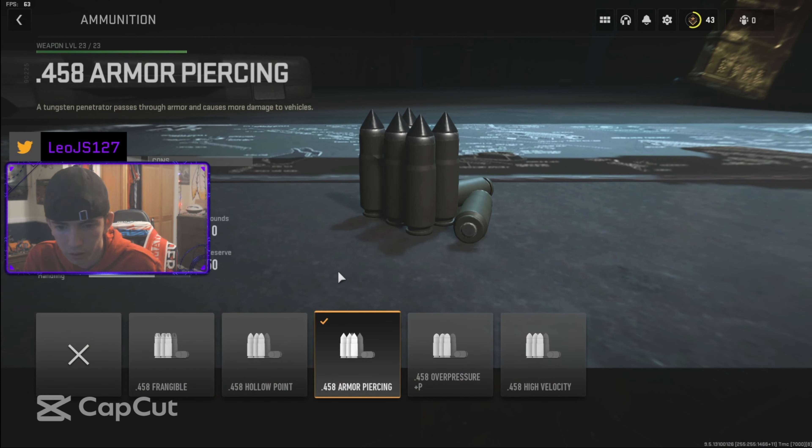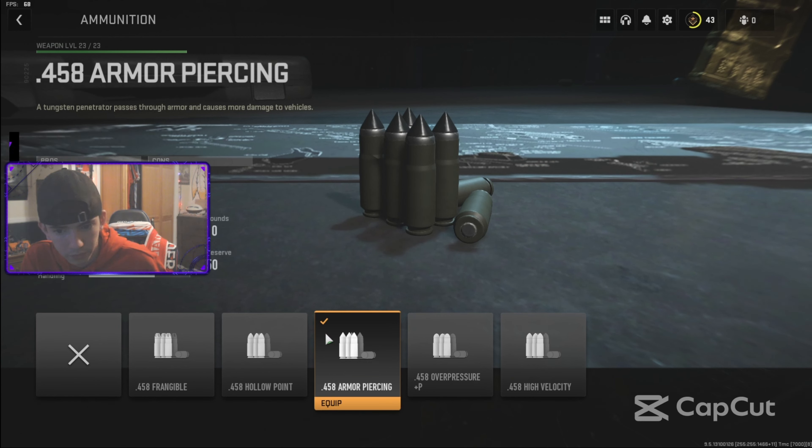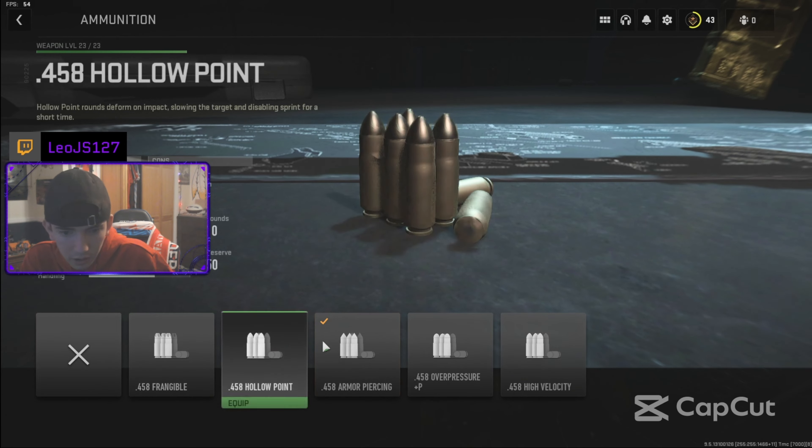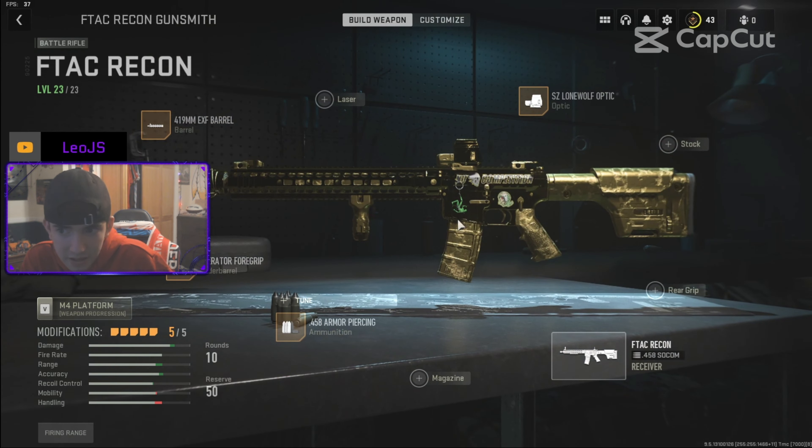Now this is one I had trouble with — the ammo. It was either no ammo change or bullet changing. What I ended up doing was using the 0.458 armor piercing bullets. It increases the damage and the penetration, increases the velocity, but mainly it increases the damage by a lot and it helps.